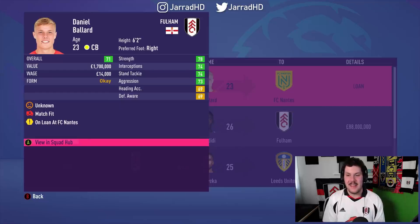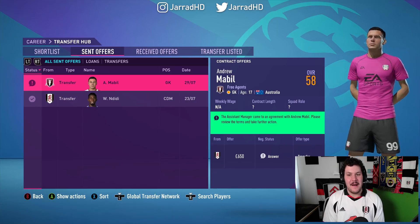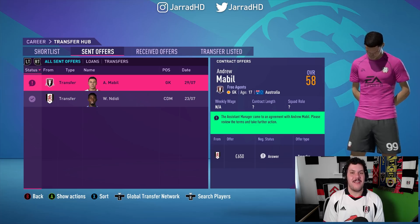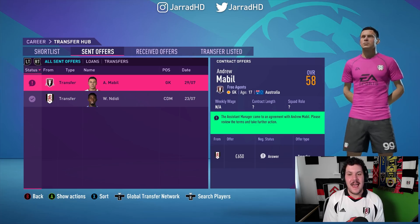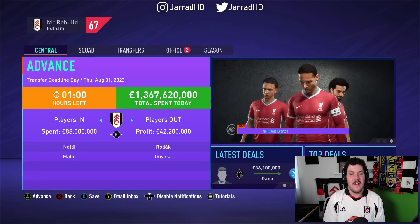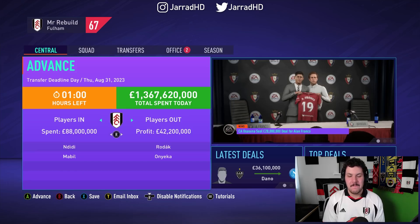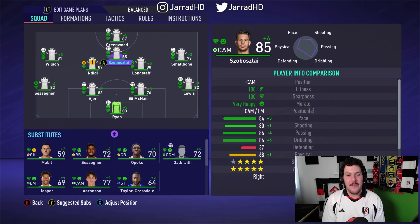We are loaning out Daniel Ballard once again to FC Nancy. We needed a backup goalkeeper, so I've gone and signed a young Australian goalkeeper, Reid Jen, just in case — also signed Andrew Omobamidele on a free transfer. Two players into the side, two players out, a lot of loaned players — just need to keep picking and choosing and making upgrades. I should point out: this side is officially eligible to complete the rebuild. If we were to win the Europa League, this side would be legitimate — we've filled all the nationalities with all the positions.